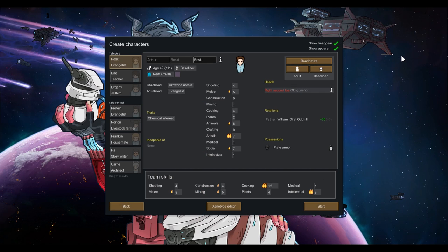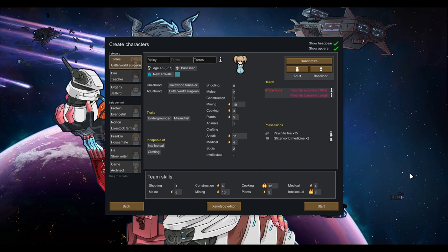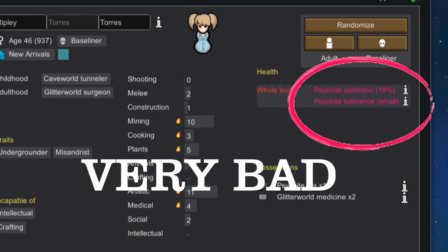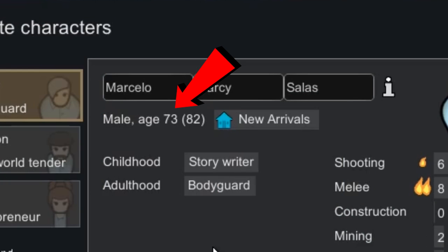A few quick words on your starting colonists' health conditions. You're going to be hard-pressed to get anyone who doesn't have something wrong with them — it's rare to see no health conditions. But some are better than others, and some are definitely worse. The last thing you want to see with any starting colonist is an addiction. Refuse that at all costs — they're going to be miserable and prone to psychotic breaks on a daily basis. Keep half an eye on people's ages; the older they get, the more likely they are to incur health problems: glaucoma, heart condition, bad back, even dementia. Not the things you want to be dealing with in your first year.